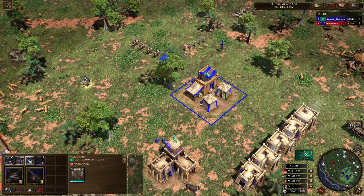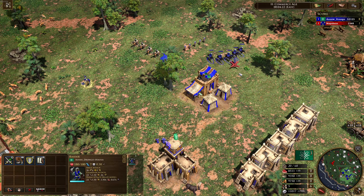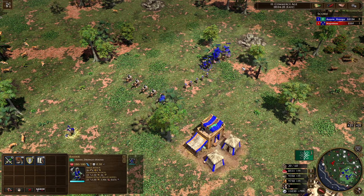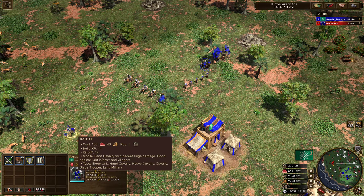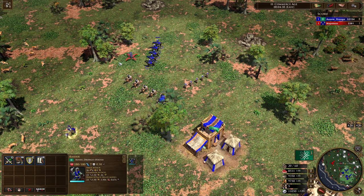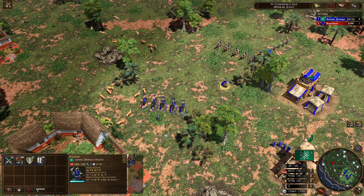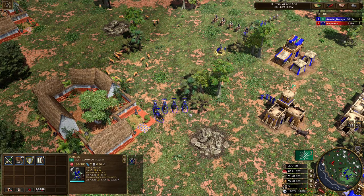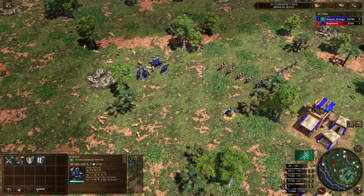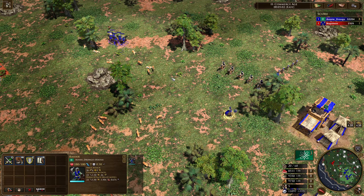The third unit is the Raider — 100 food, 40 coin. It has 26 siege, a lot of siege, and 180 hit points. They kind of remind me of a Steppe Rider from the Chinese. These guys are only one population. They have a very high siege attack, relatively low HP, but they do have 30% range resist and they're a very fast unit. A great unit against civilizations like the Japanese or the Swedes because you can run around the map doing a lot of siege. At 22 attack, definitely not too shabby.